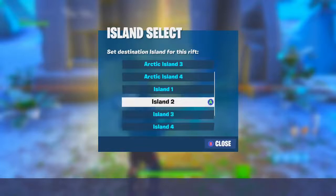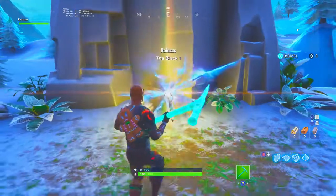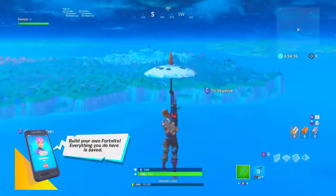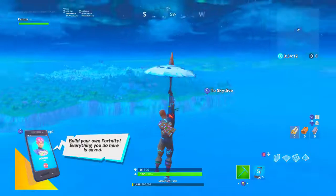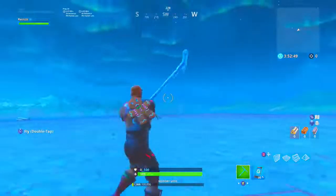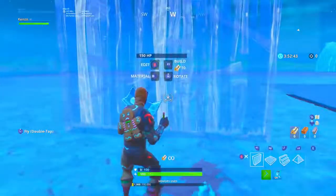The first thing you want to do is make sure that your island location is set to either Block One or Block Two. Whenever you get into your creative world, you want to make sure that you are next to Junk Junction. When you get into your block island, make sure you are next to the llama that is over there. Then all you want to do is build up to max height.